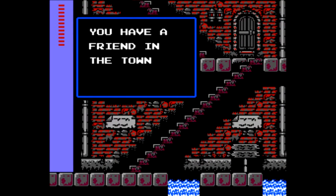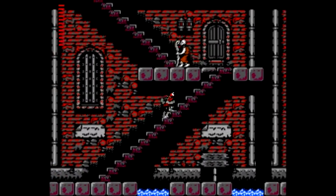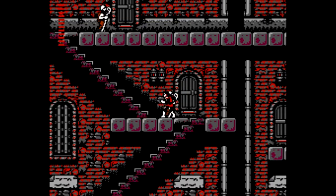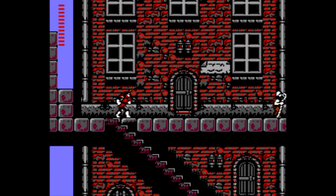You have a friend in the town of Aldra — go and see him. Maybe we'll do it later. Veros sounds important. And: 13 clues will solve Dracula's riddle. I have zero so far, so we're off to a fantastic start.